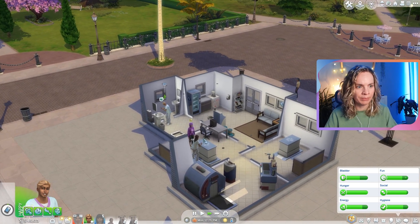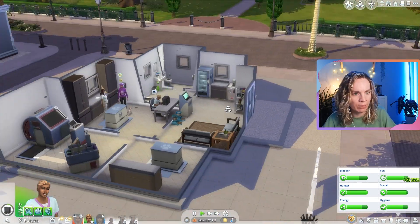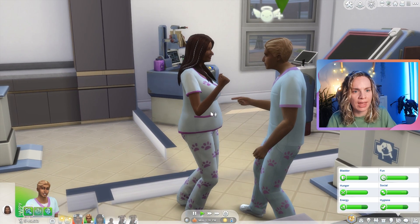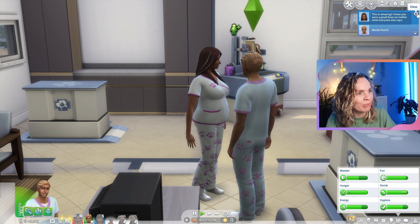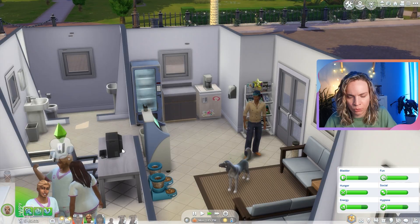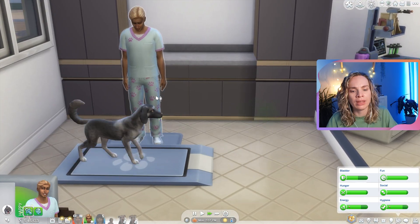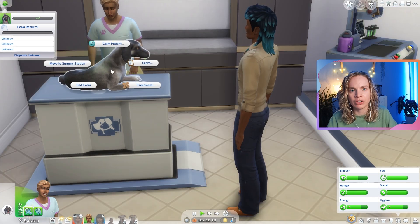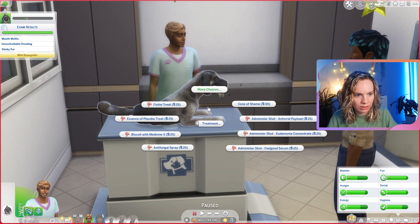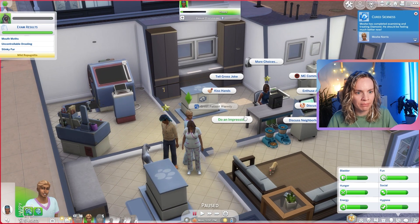We don't have any more customers right now. There's someone coming — actually no, he wasn't coming in. We're going to promote the vet to level two because she's doing a really good job. Woo! We have a new customer — greet warmly, let's go. We'll examine Diamond the dog. Exam: check heart, test ears, eye exam, take temperature. Treatment: parasite spray. Sickness cured, let's go!